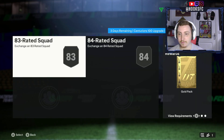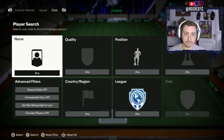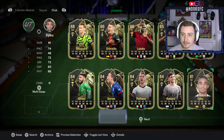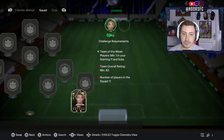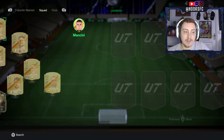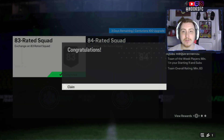The Centurions 100 Upgrade needs a Team of the Week 83 and an 84 squad — that's not too bad. I've only got an 81 GQ, so let's send that in. I need a full team of 83 gold rares — let me see what I've got. And just like that, the 83 team is complete.